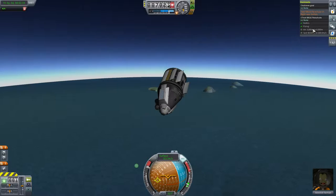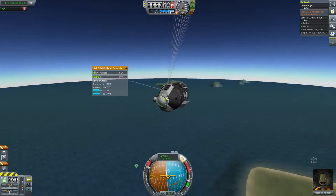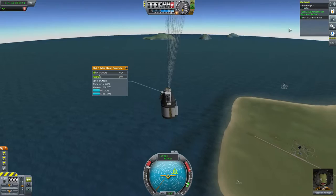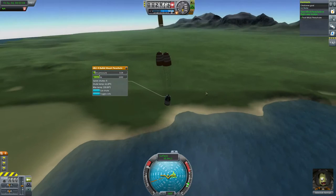We need to go down to 300 meters and we need to slow down quite a bit. We need to deploy that parachute. Yes, here we go. I needed to deploy that one parachute simply because we were falling too fast, so I had to deploy it to slow us down so we got into the correct velocity range to complete that contract.